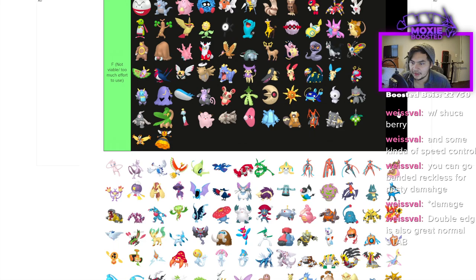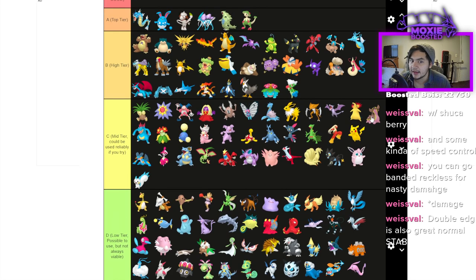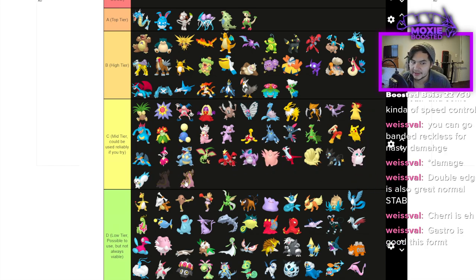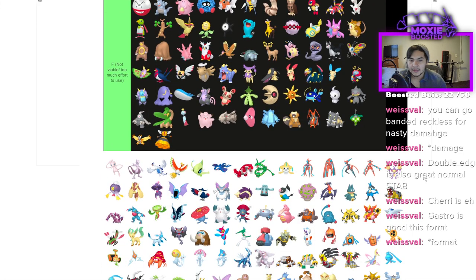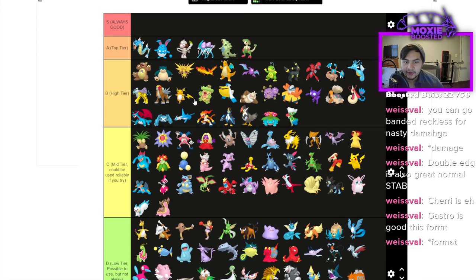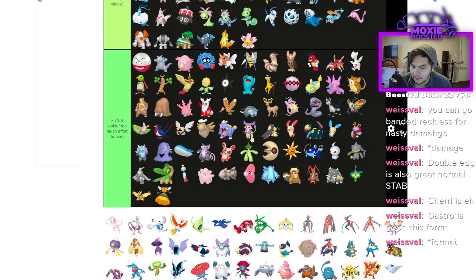Gastrodon — it's always been a debate whether it's good in any given format, but this might be the one format in many years where I can say Gastrodon is kind of bad. That being said, Rain still exists, and by that virtue it's C. There are better Water types and good Grass types — Breloom is everywhere, Ludicolo is being used. There are so many things it doesn't do well here, but it's a Storm Drain Pokémon and a Rain check, so it has to be C.